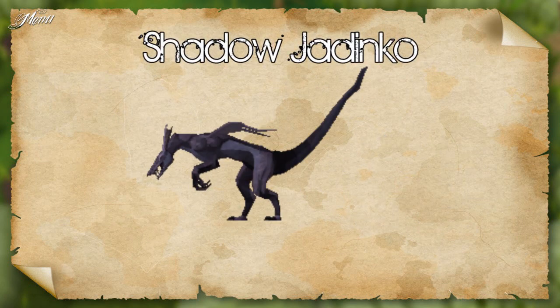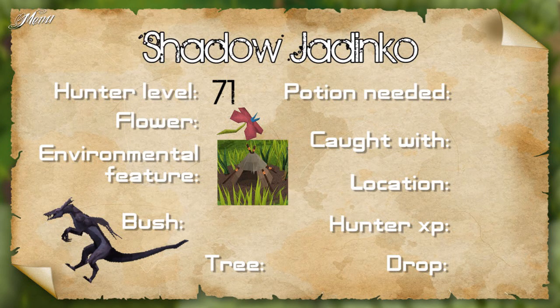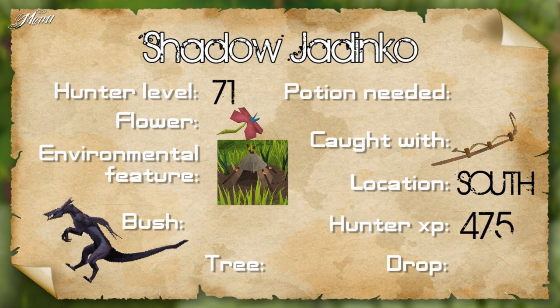The shadow Jadinko requires 71 hunter, a red flower and an abandoned house in the environmental feature patch. Caught using tracking in the south camp — a noose wand is needed for this. Make sure to equip it before you go hunting. Gives 475 hunter XP and drops a shadow vine.